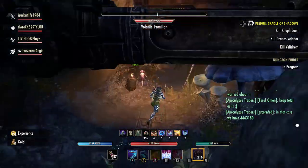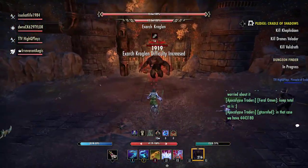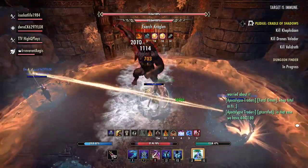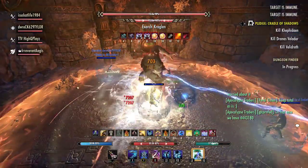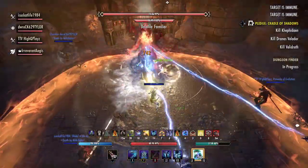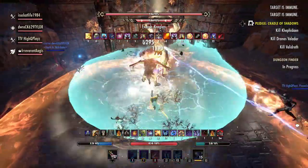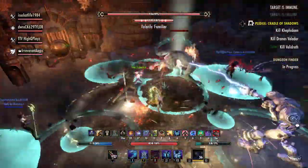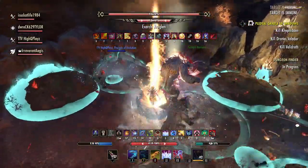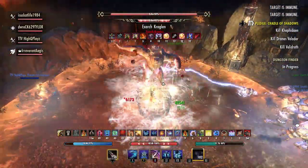As we come upon the first boss, we have our Healer and our Magsork running Crushing Shock because they are our interrupters for the fight, whereas our Magplar is using a full damage rotation and not really worrying about the interrupts. The attack that we need to interrupt is important — we just got a stack — because it lowers your total Magicka and Stamina resource pools, which nerfs your damage. And nerfing your damage is a big deal because the speedrun here is very difficult to get.